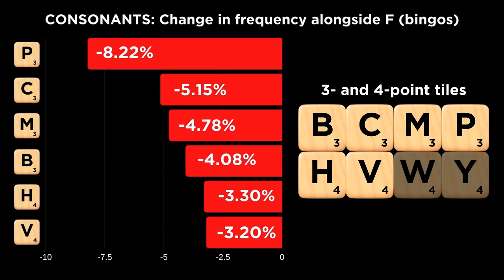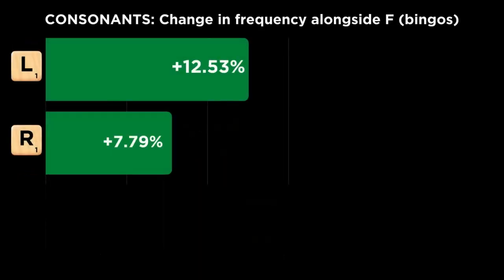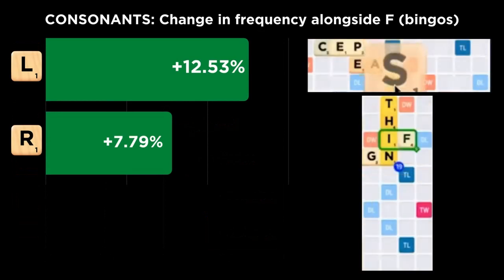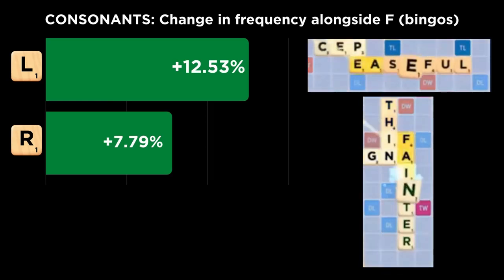The P tops the list with especially poor synergy. On the other hand, the F has a strong affinity for the L and the R. If you're holding the F along with a good mix of vowels and low-point consonants that include the L or R, your chances of having a bingo available will be much improved.